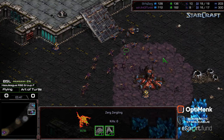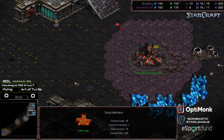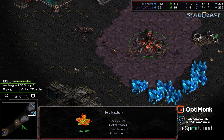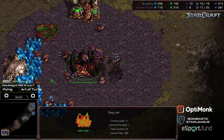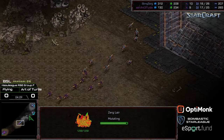Zergling Speed is online. Now looking to engage because of better micro, but losing a handful of Zerglings. As long as he sits here and buys himself time — yeah, there's a one drone lead here — but Flying needs to come at Art of Turtle. The Spire is just about finished. Art of Turtle can just save resources, sit back, defend in his base, and he will have Mutalisks in the air much, much more rapidly.